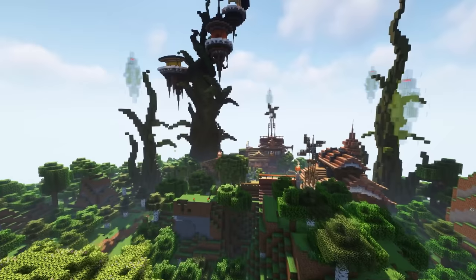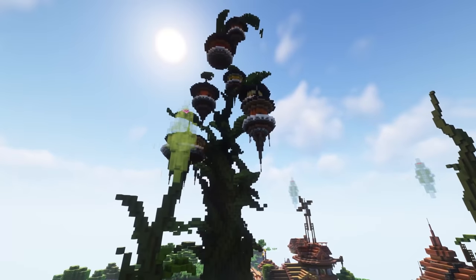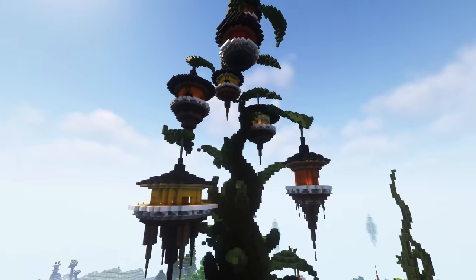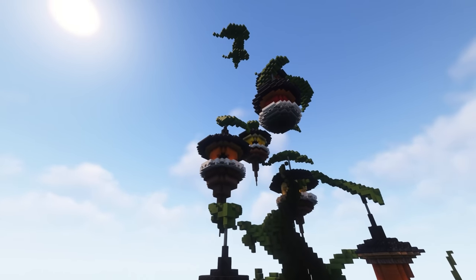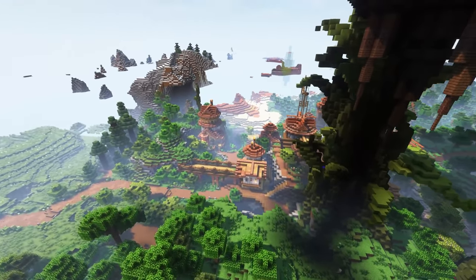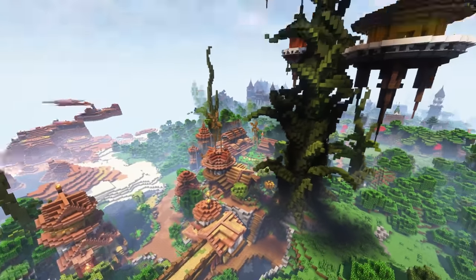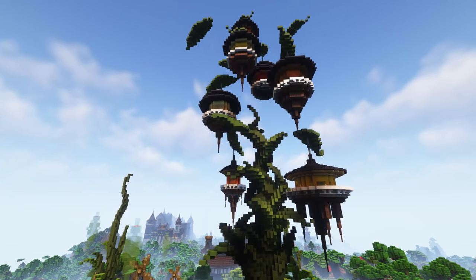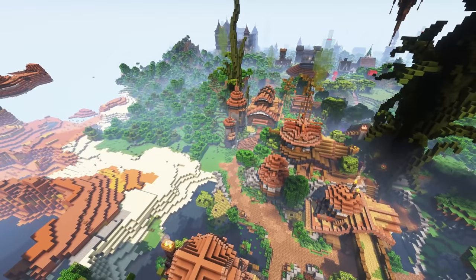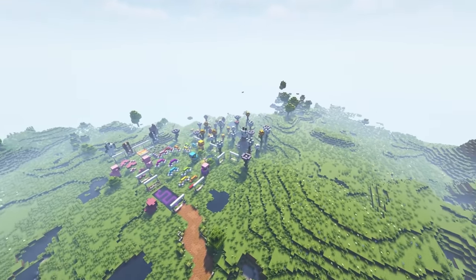Just over here we have Pearlescent Moon's base. This thing is incredible — this huge beanstalk, which came pretty late in the season. The main parts of her builds are down here: her villager trading hall, brewing building, farm, and all that sort of stuff. This looks really, really cool. I absolutely love the look of that.